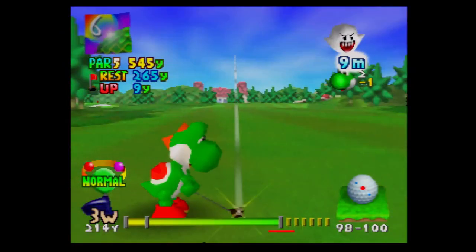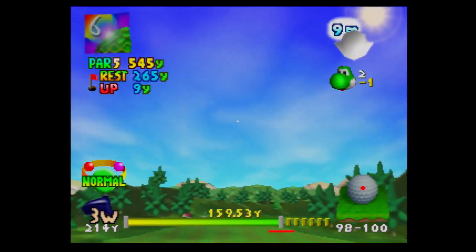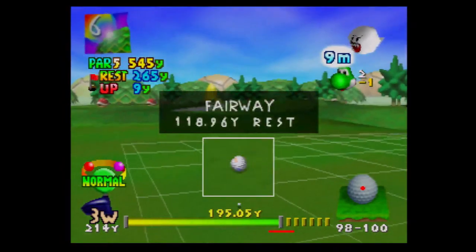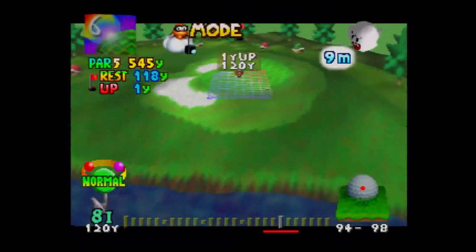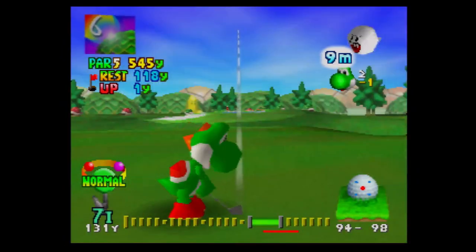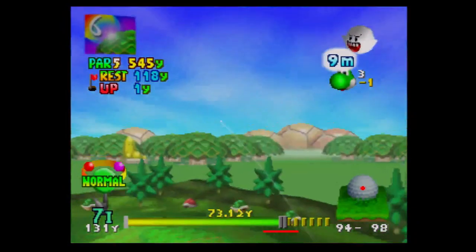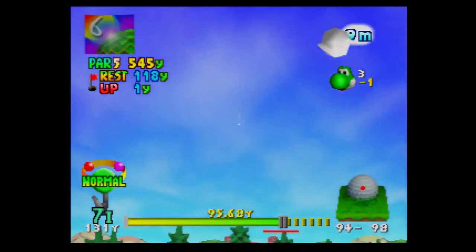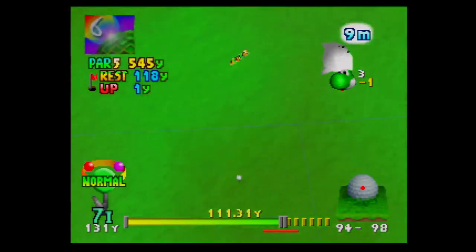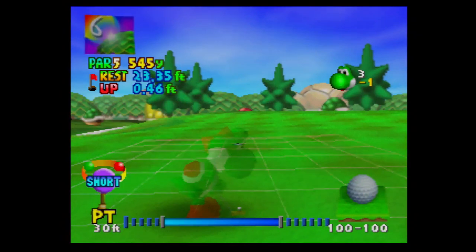I'm not at all confident I can get past the water, so this is a safe play. Sometimes you can do high-risk, high-reward shots but they don't always work, especially with characters that don't have as much distance. A seven iron should do it. Yeah, it's a kind of easy birdie — easier than a 30-footer.